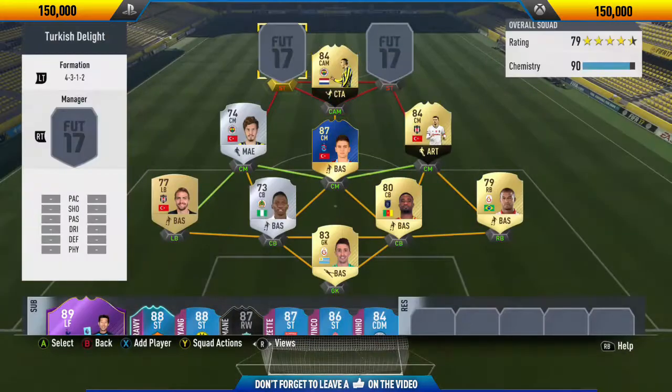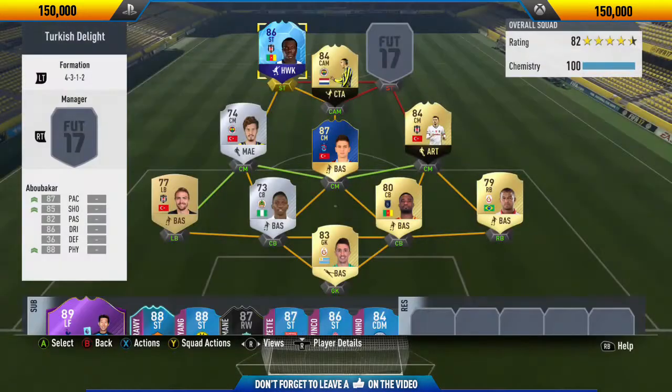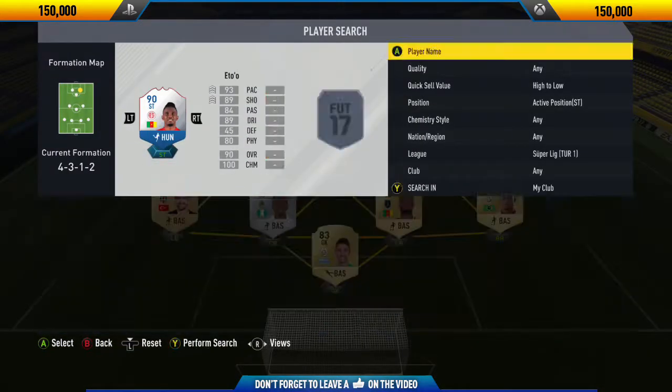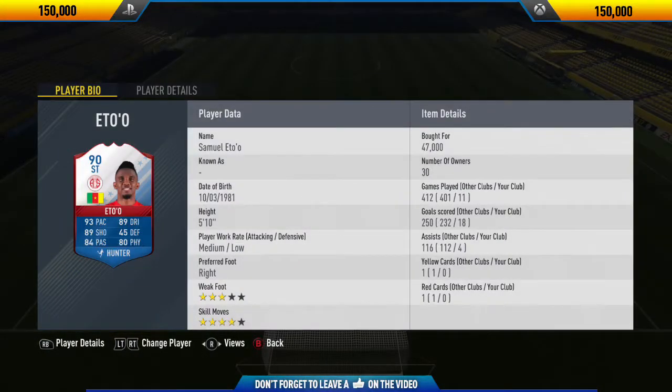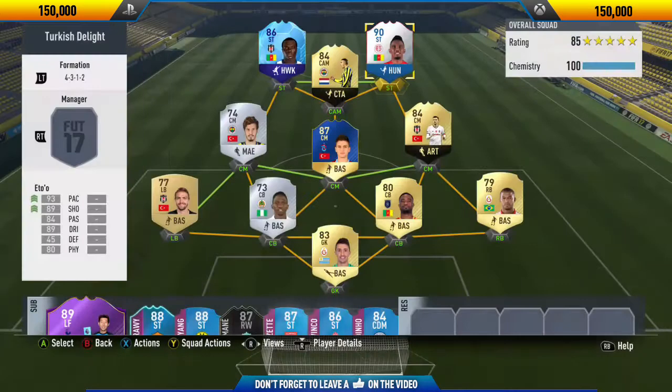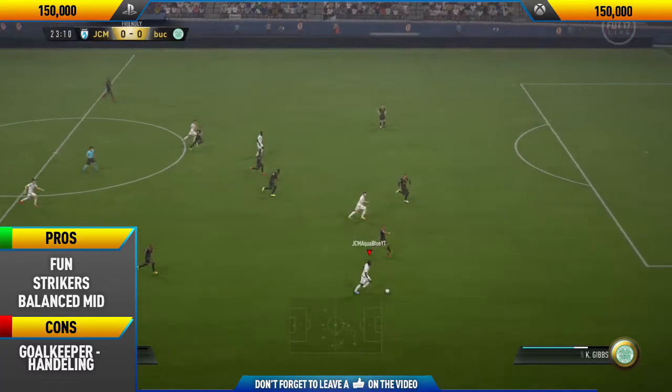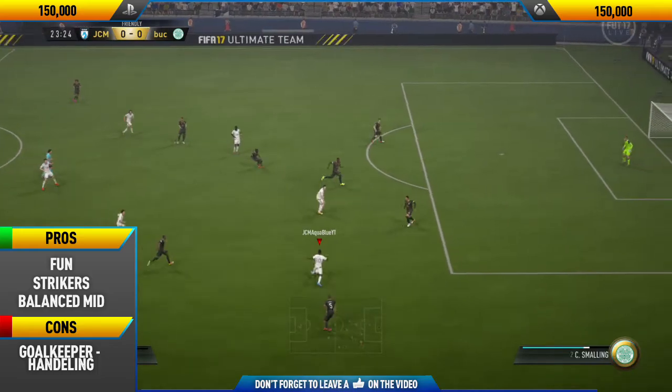In the other center mid positions we have Yukan and Ozzi Kube, and they're really solid, really good players. Yukan is one of the best center mids I've used this FIFA, even though he's a silver. He's got five-star weak foot, four-star skill moves, he's six foot tall, and has really well-rounded stats. Then moving into the striker position we have Abubakar and Samuel Eto'o.